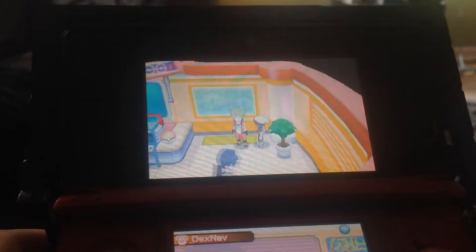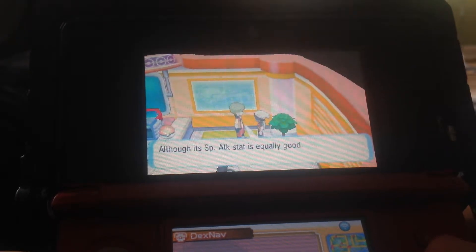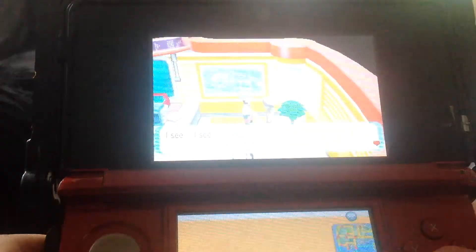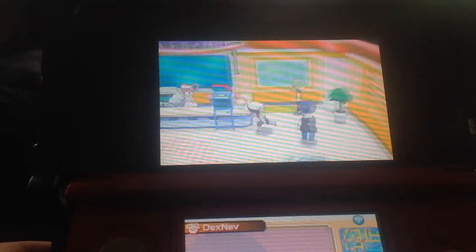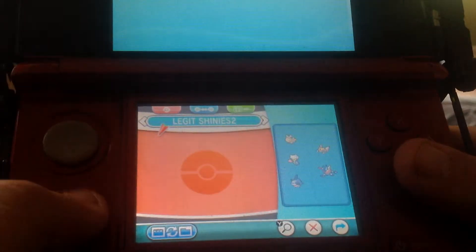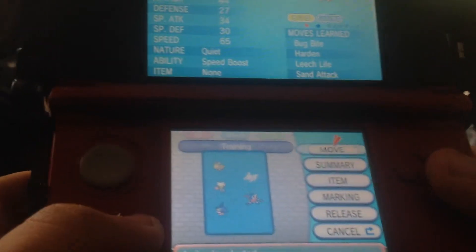Let's check out Ninjask's stats. The judge says HP and Special Attack. Well, that sucks. Let me guess — HP and Special Attack for Shedinja too. Yeah, it's the same IVs. I made a second box for the legit shinies — I would put these in that box right now.